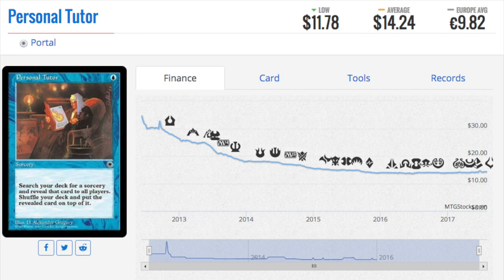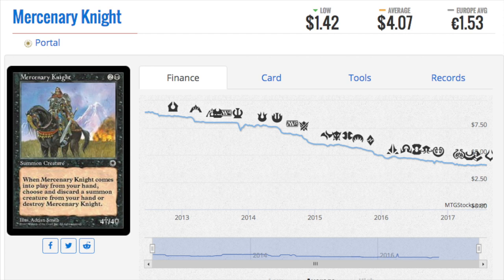Personal Tutor was a 30-dollar card at one point. It's not as good as Mystical Tutor but it doesn't need to be — anytime you can buy a tutor, buy a tutor, because it's incredibly valuable in EDH. Tutoring for a card in EDH is what everyone wants to do. Maybe a blue player doesn't have Mystical Tutor in hand — they'll use Personal Tutor instead.